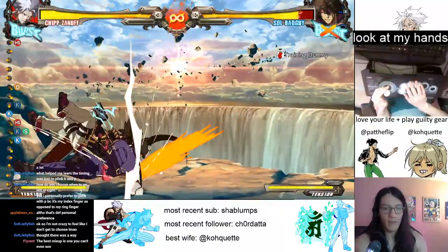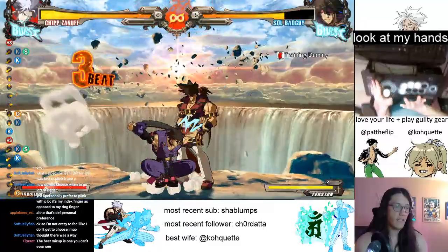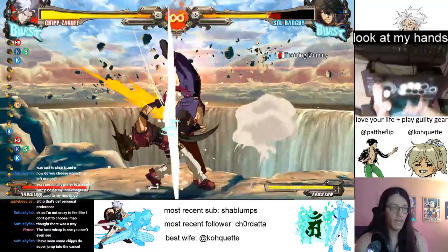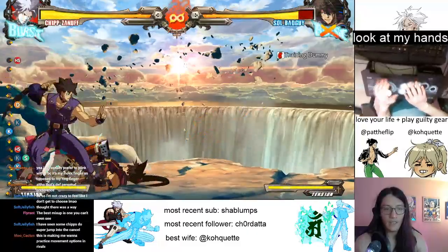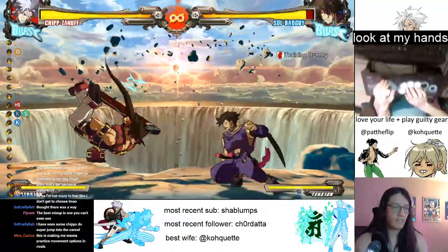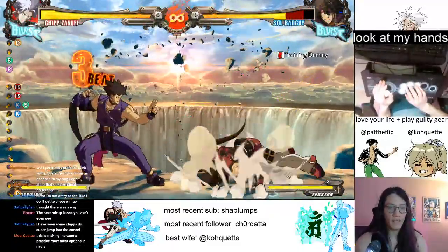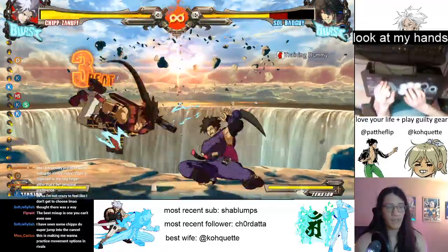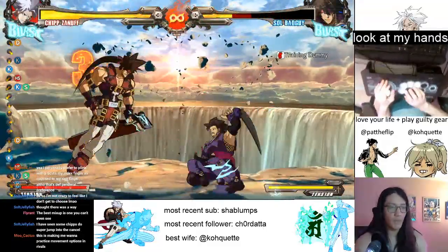Just take it back and forth. You're not hitting the 2D at the same range each time, so depending on when you start running to jump and all that stuff, you can change it a little. You can do super jump, but I think it's less likely to be meaty. You want this to be meaty because if it's not meaty and the opponent can jump, they can air throw you — you don't want that.